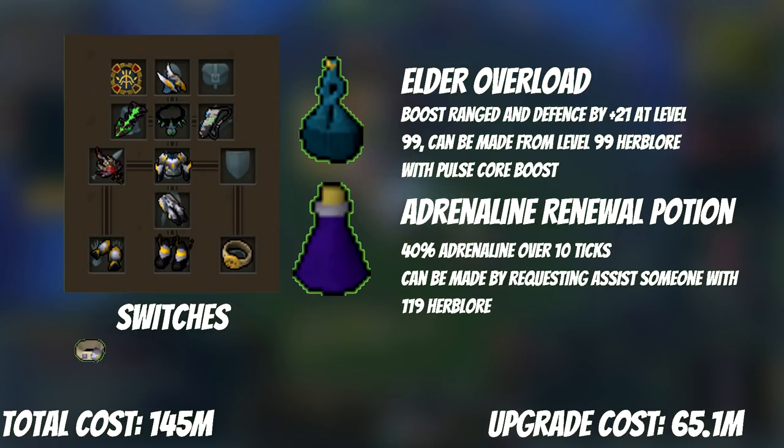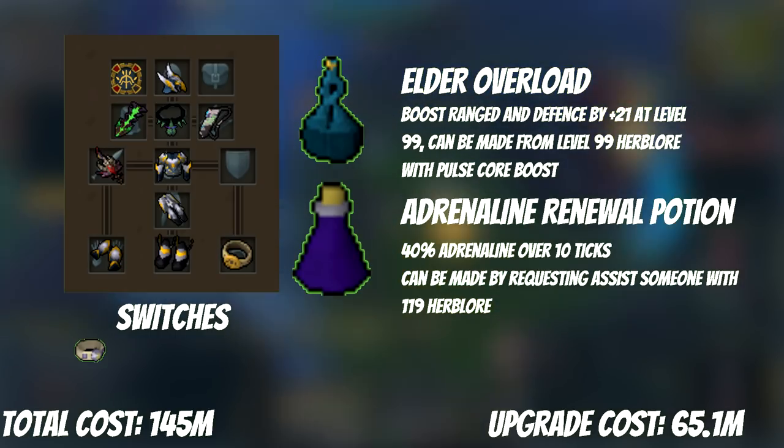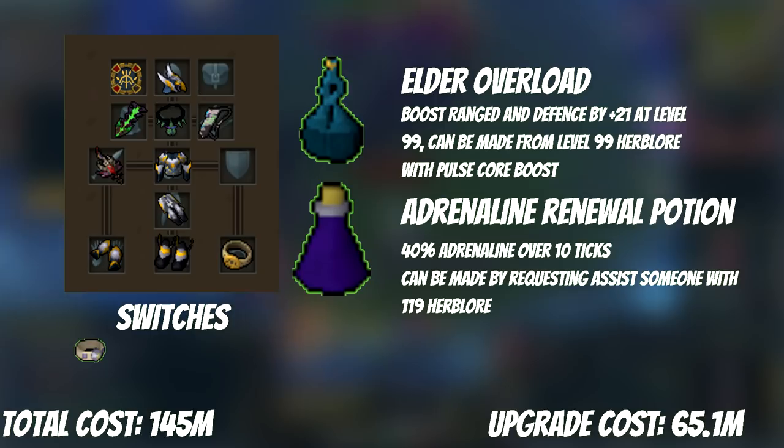The other skilling upgrade is 99 Herblore. 99 Herblore is enough to be able to boost with pulse cores to make the highest tier overload, Elder overloads at 107. While there is a high-level adrenaline potion that requires 119 Herblore for the cheapest recipe, you can request assistance to get those made, so 99 Herblore is enough for max Herblore PVM items. I estimated a rough 5 GP per XP, making the cost balloon up to 145 mil total.